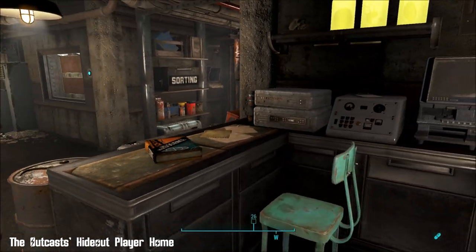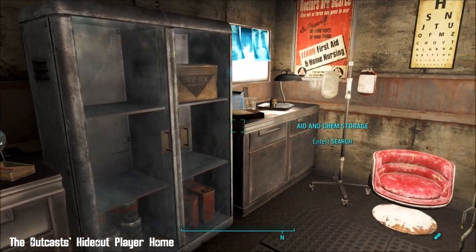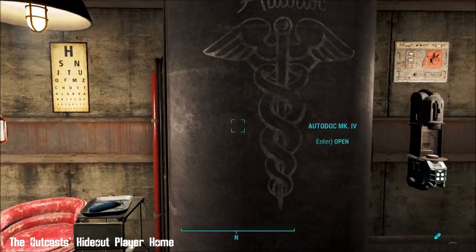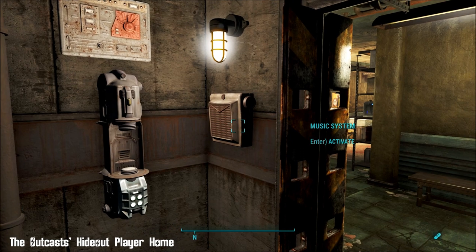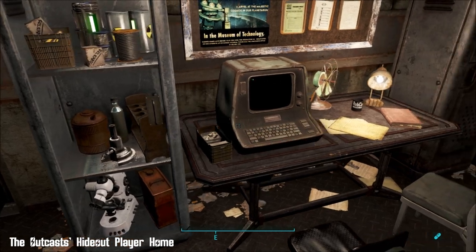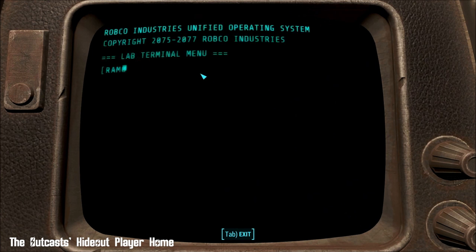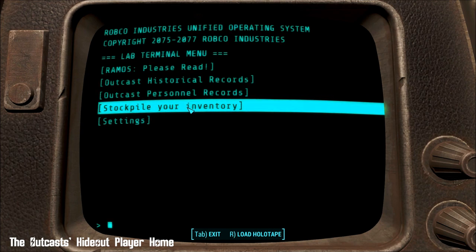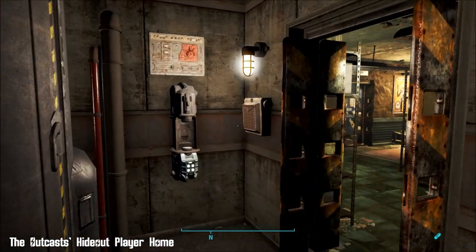This is the medical area - there's a chemistry station and loads of storage. You can change your appearance, auto-dock, and purify your water. There are little speakers on the walls throughout so you can activate the music system if you want. And here's your lab terminal - you can find out more of the backstory or use it to sort your inventory instead of using the chest at the beginning, whatever suits you.